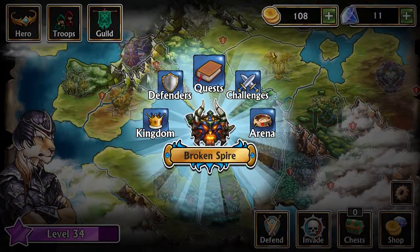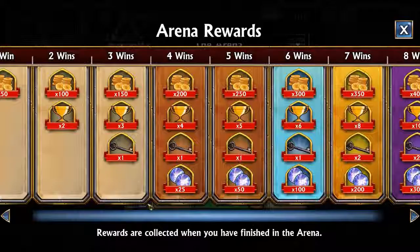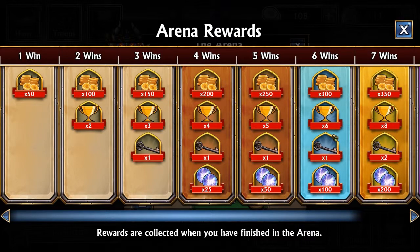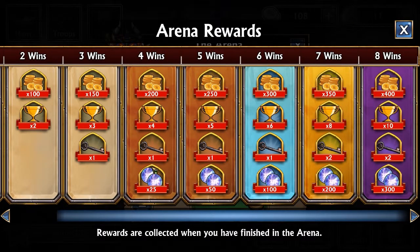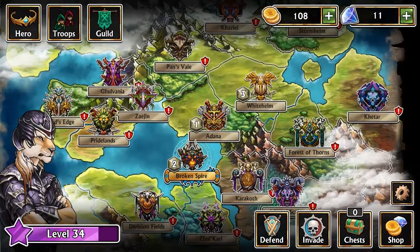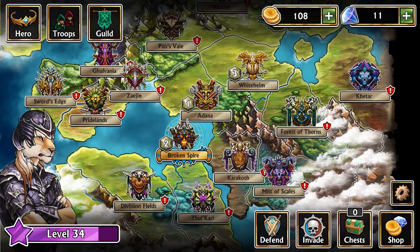The other interesting game mode is the Arena. It's a thousand gold in, and it's draft style — they give you an option of four troops, you pick one, and repeat that for all four of your troops. I think you use your hero and three drafted troops. Depending on how many consecutive wins you get before you collect three losses, you work your way up the ladder. It's a great way to get gems.